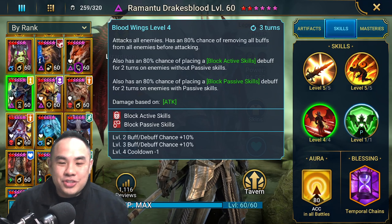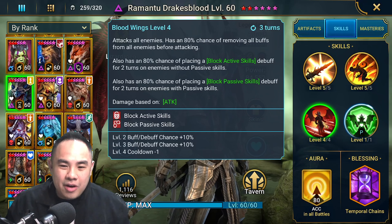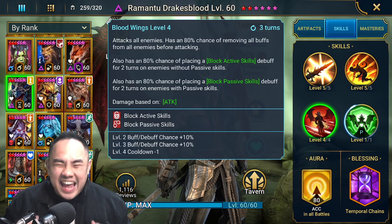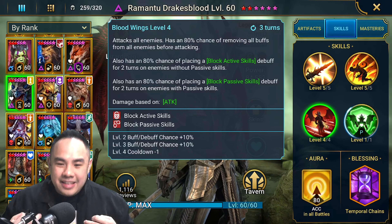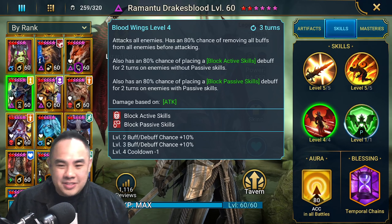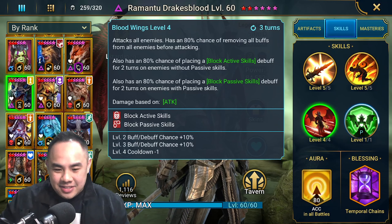The A3 is the money shot — it will place either block passive or block active skills depending on the champion's nature. If the champion doesn't have any passive skills, he'll place block active skills instead. He is also a buff stripper. Book to 100% chance and a 3-turn cooldown. The passive is whatever — if he gets CC'd he has a chance to increase turn meter and place increased speed and a shield on himself.